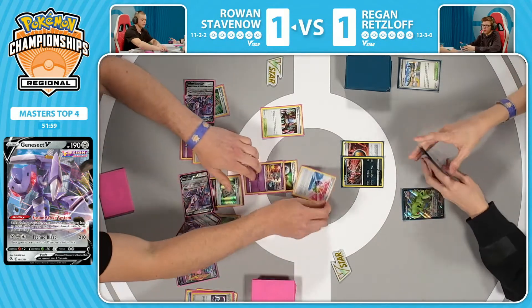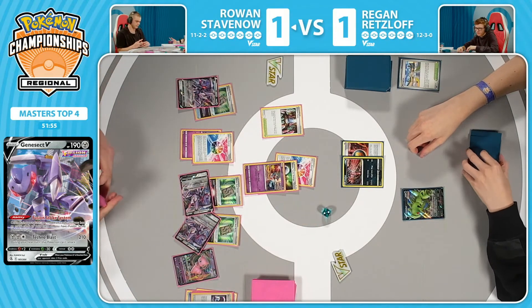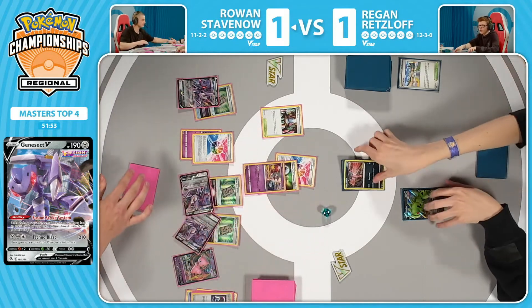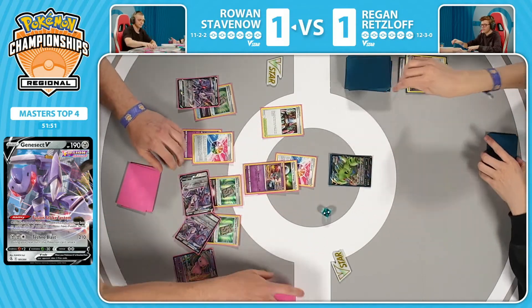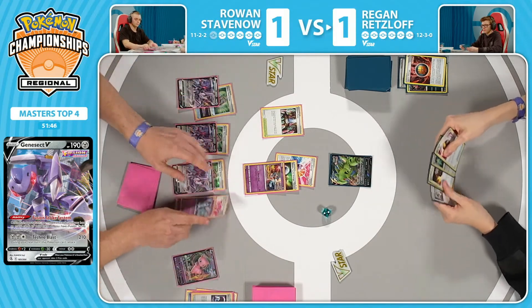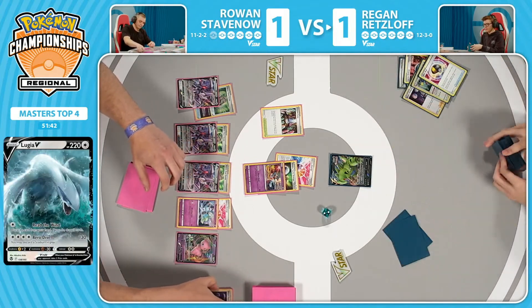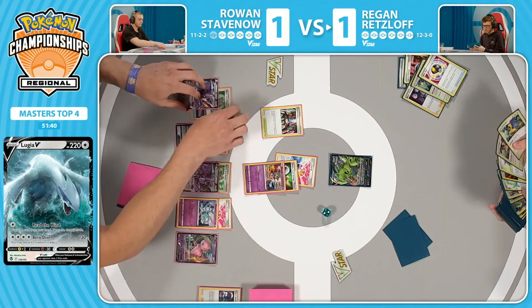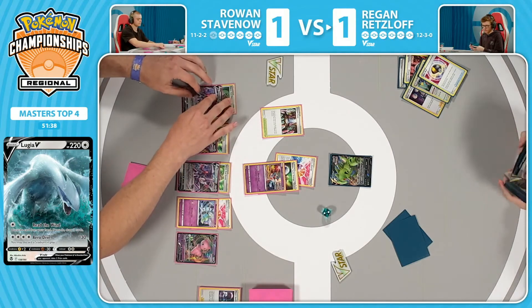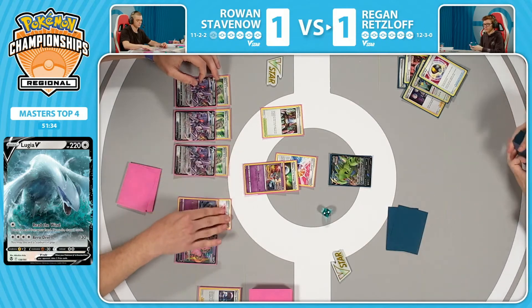140 damage with Deoxys — Photon Boost in top four, able to take the knockout on this Yveltal. Rowan taking first prizes. Regan does not have much of a response right now, not only in his hand but also this turn. Ultra Ball can't find the Lugia V, and they also have the Research — so they're not out of it just yet. They should be able to set up here. But the amount of pressure right now coming from the Mew deck is intimidating. 280 turn two — no damage modifiers needed.